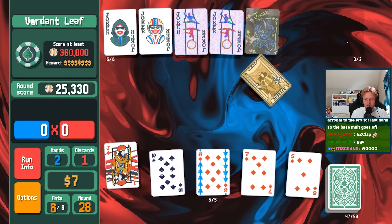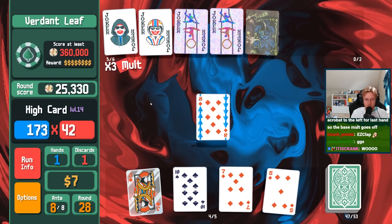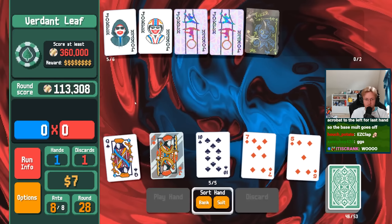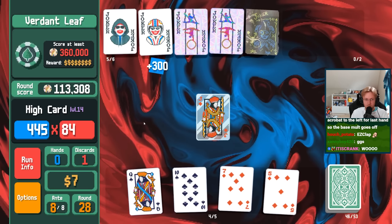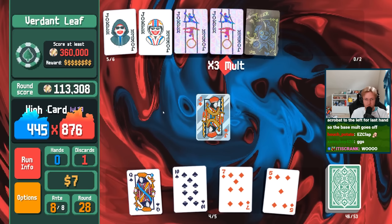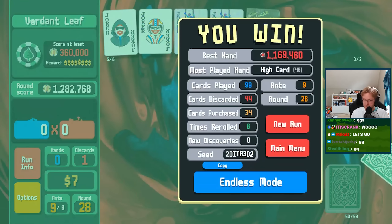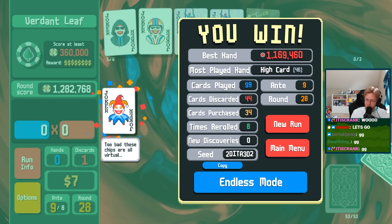I'll put the face card as a glass, then we can play it real quick. There it is — piece of cake. Over a million? Nice. Gold Stake is now completed on the green deck.